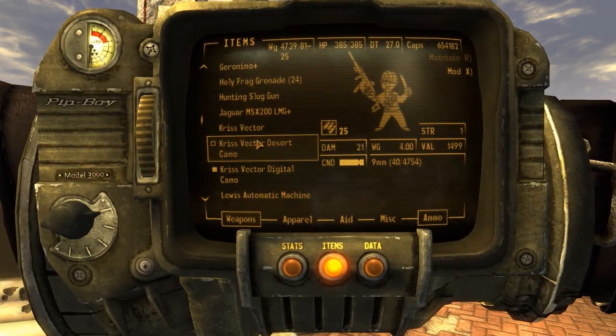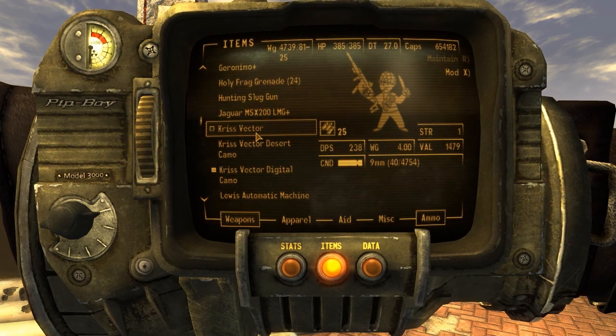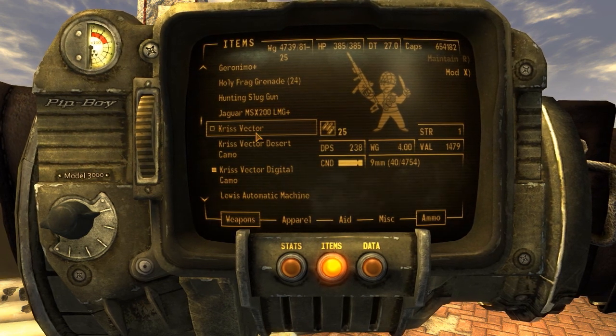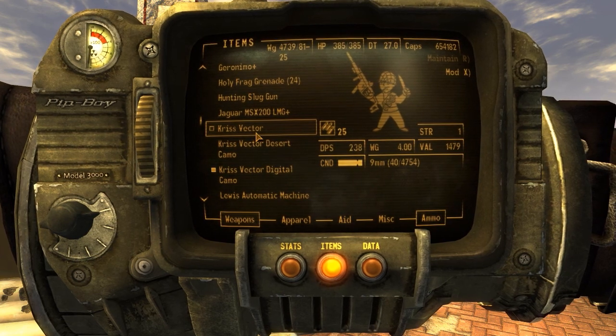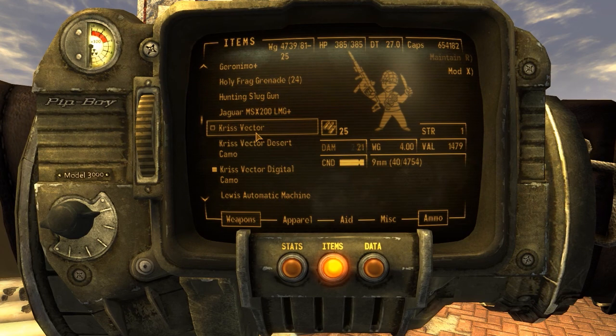Now look at the specs. Gun skill 25, Strength 1, Damage 21. The DPS on this bad boy is 238. Weight 4 pounds, value of 1479. It has 9mm rounds and a 40-round magazine.